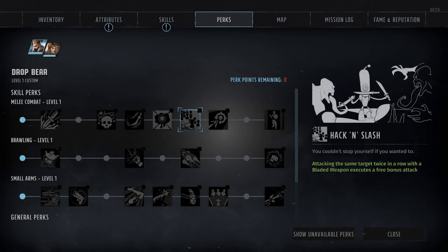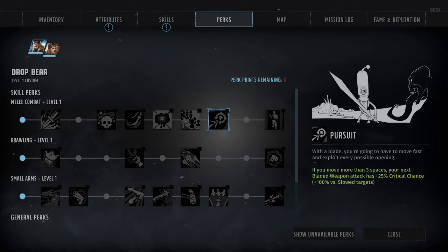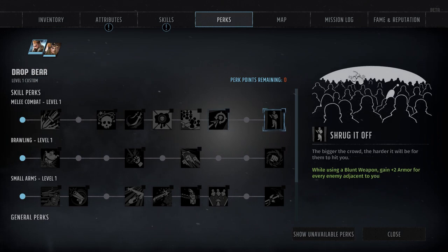Then we've got Hack and Slash at rank 7 — a passive perk that grants a free blade attack after every two consecutive blade attacks against a single target. Followed by Pursuit at rank 8, a passive blade perk that grants a plus 25% bonus to the crit chance of your next blade attack as long as you've moved at least 3 spaces beforehand. It also appears to inflict an extra 100% damage against slowed targets, though there aren't any melee effects that actually appear to apply the Slowed effect. Which finally brings us to Shrug It Off at rank 10, a passive perk for blunt weapon wielders that grants a cumulative plus 2 armor bonus for every enemy that's currently adjacent to them.